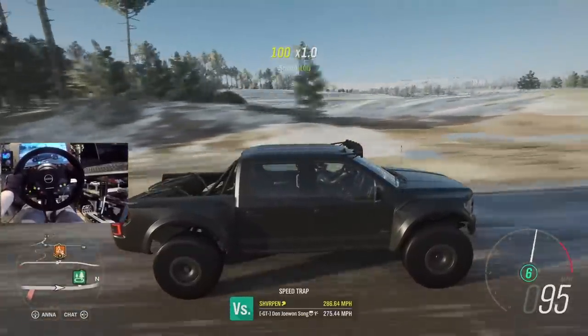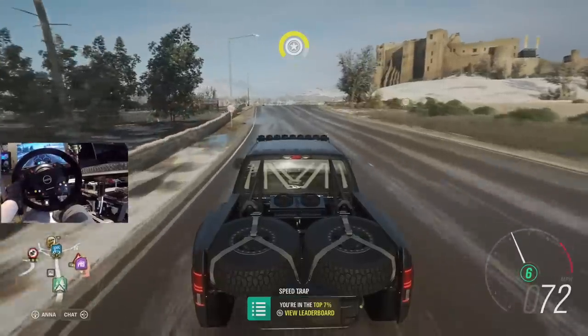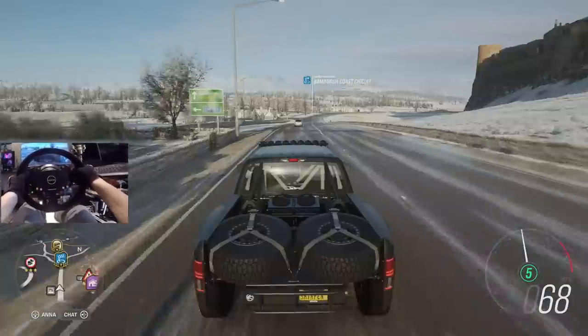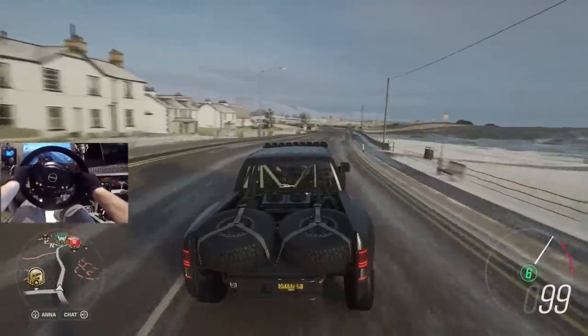Forza Horizon 4's off-road mechanics are fun when used properly, so we're gonna try and do a little off-roading today with this thing and maybe do a little upgrade — see how much horsepower we can stuff into it. I've been told somewhere around the 1,500s or so, which would be pretty cool to see.